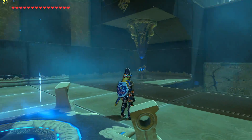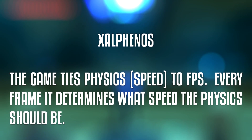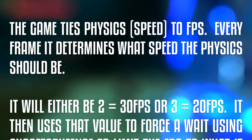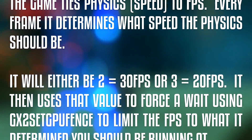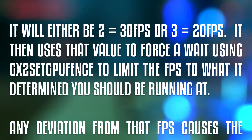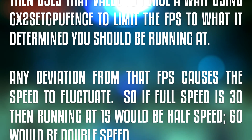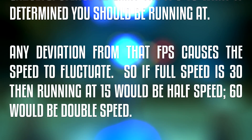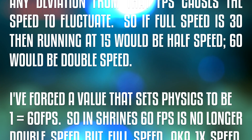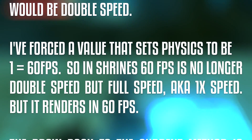To quote Zalfanos directly: 'The game ties physics speed to fps. Every frame it determines what speed the physics should be — it will either be 2, which equals 30fps, or 3, which equals 20fps. It then uses that value to force a wait using GX2SetGPUFence to limit the fps to what it determined you should be running at. Any deviation from that fps causes the speed to fluctuate. So if full speed is 30, then running at 15 would be half speed, 60 would be double speed. I've forced a value that sets physics to be 1, equaling 60fps, so in shrines 60fps is no longer double speed'